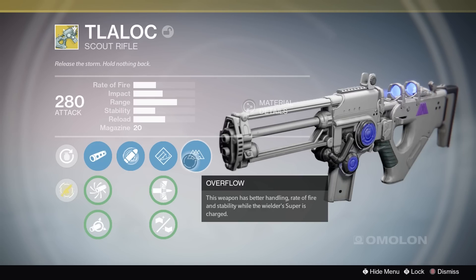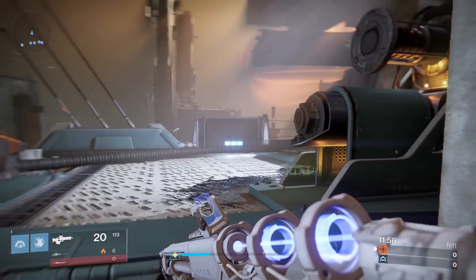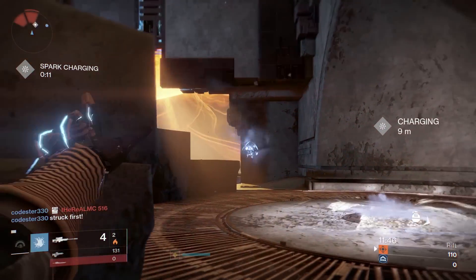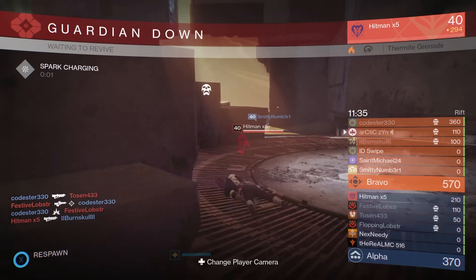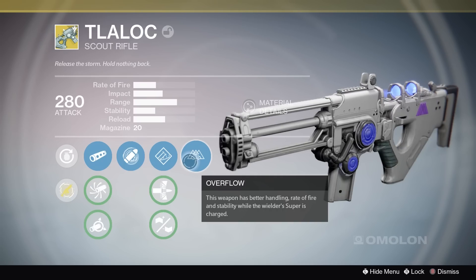Now what makes this weapon so special is that it has an ability called Overflow. I don't necessarily feel like this is a weapon for everyone, but for my specific style of play, especially if I'm in a game mode specific crucible PvP experience such as Rift. This perk called Overflow on the Talic allows the weapon to have better handling, rate of fire, and stability while the wielder's super is charged.